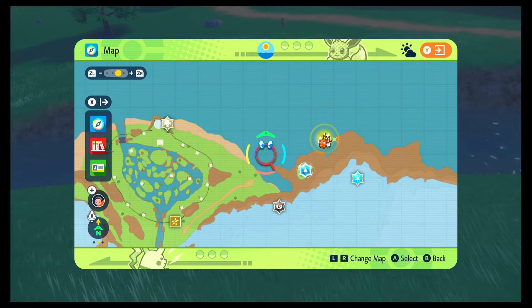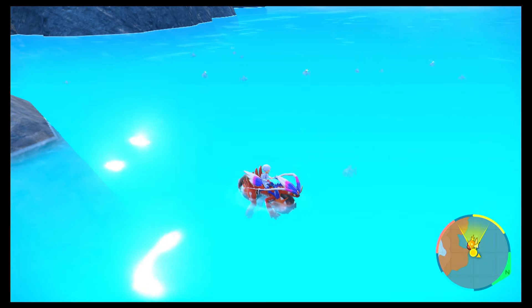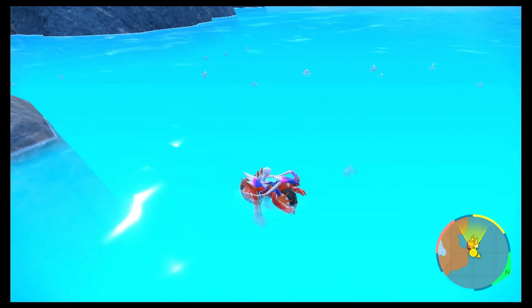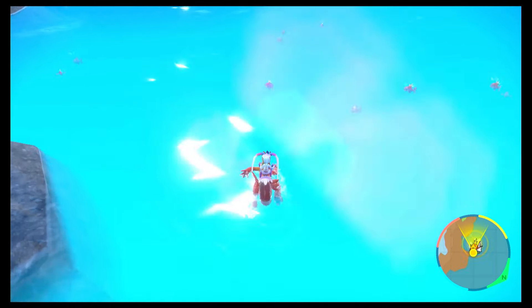We've got one out in the ocean, so we're going to head there now. As you can see, 15 Magikarp on screen. They're fairly easy to tell if they're Shiny or not because you can see the red breaking through the water. But these two outbreaks for Magikarp and Varoom are the most annoying — the Rellor and the Shinx are much easier.